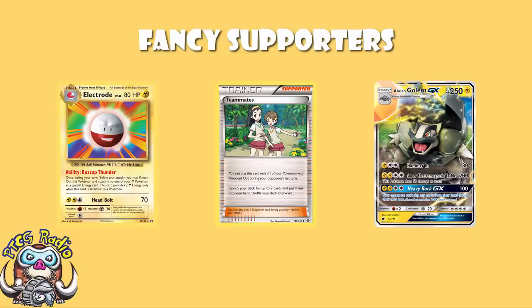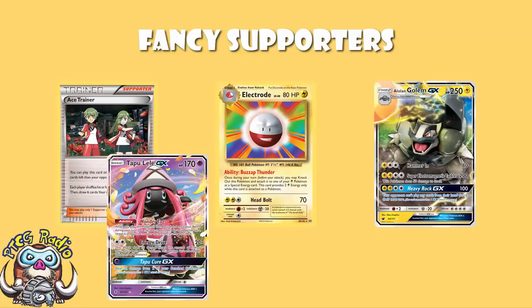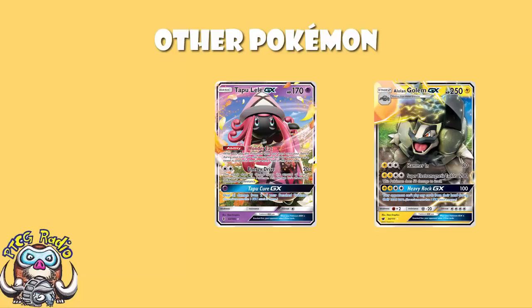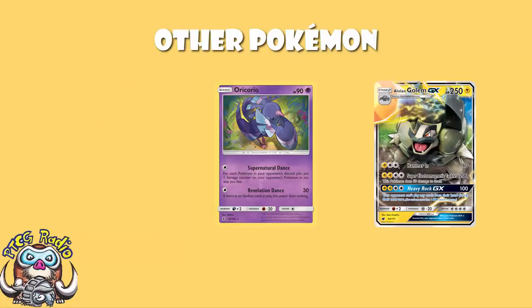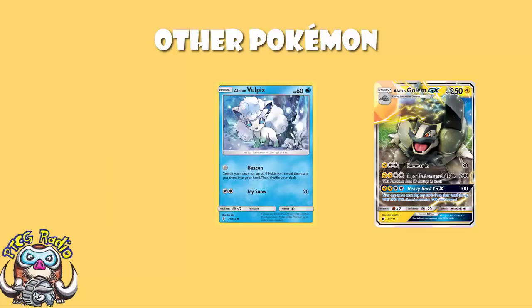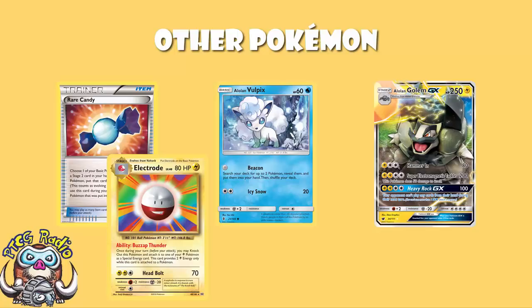Rounding out the Pokémon, we've got three Tapu Lele — obviously, because it's amazing, it searches for any supporter. We've got a copy of Shaman, just because it's still legal in their format and it draws lots of cards. We have a Sensu Oricorio — it's a Night March counter, there because Night March has low HP Pokémon that all go in the discard. And there's an Alolan Vulpix just to help you set up. If you've got a Rare Candy in hand, you could potentially use Alolan Vulpix to grab an Electrode and an Alolan Golem, and then get completely set up the following turn.